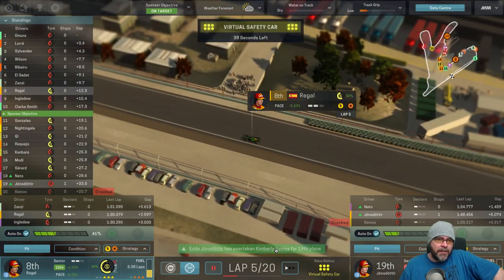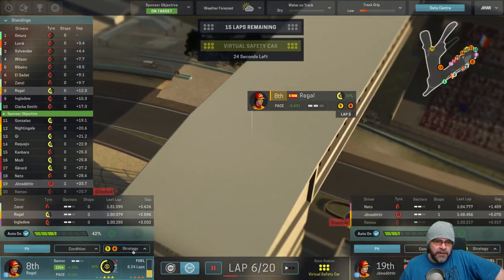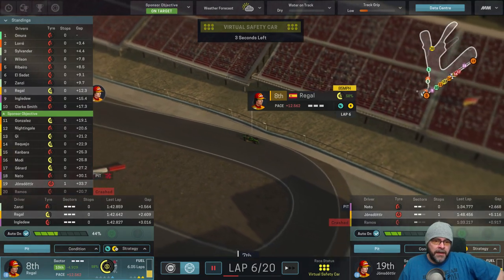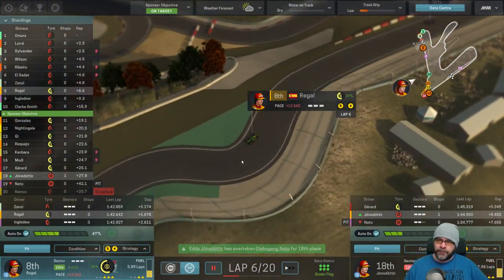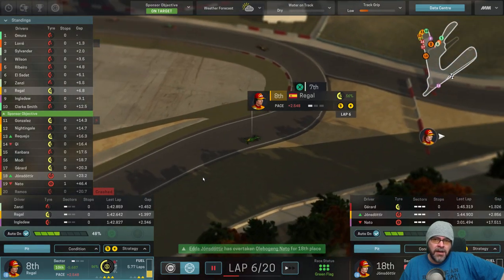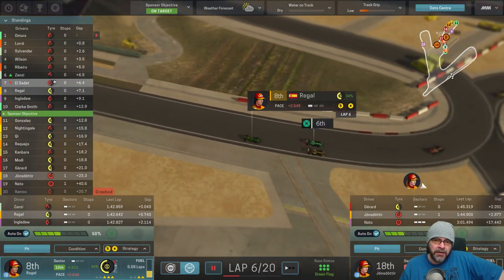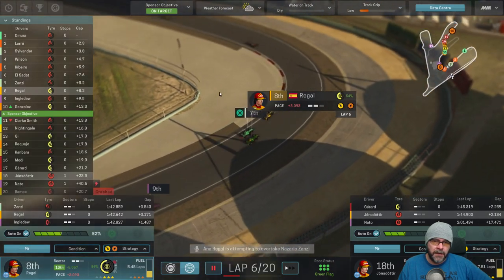Kimberly Ramos just got overtaken by Edda. Are they all going to pit? No, they're not pitting either. I really should have been managing those tyres straight away but okay. That'll help her quite a bit. Backing up just to get the tyre temperatures down a little bit. They're coming in - can they squeeze 13 laps out of a set of softs? I'm guessing they are - I can't see them all two stopping. Go on, get past - Anna Eagle, stick your foot down.